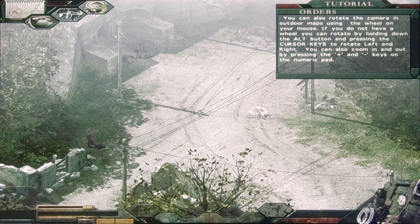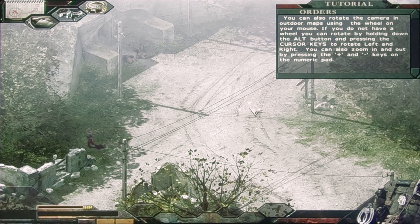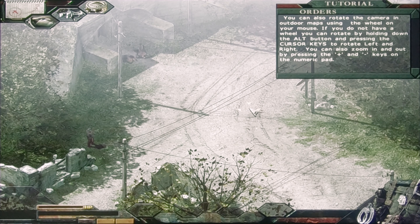You can also rotate the camera in outdoor maps using the wheel on your mouse. If you do not have a wheel, you can rotate by holding down the Alt button and pressing the cursor keys to rotate left and right. You can also zoom in and out by pressing the plus and minus keys on the numeric pad.